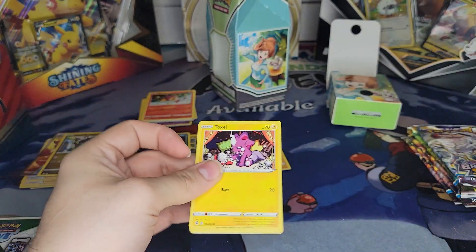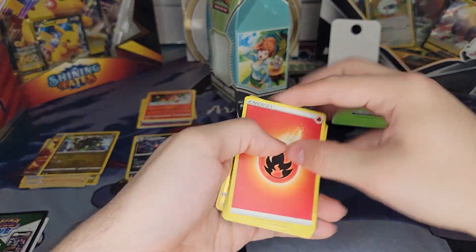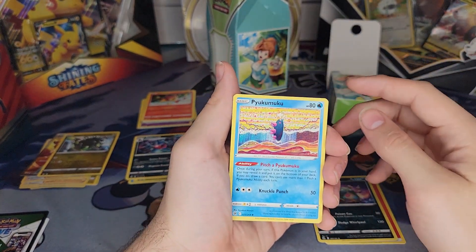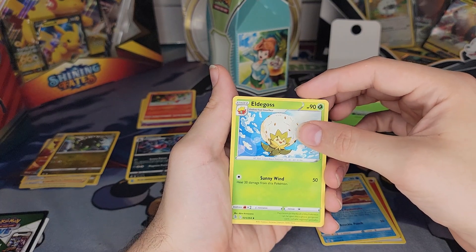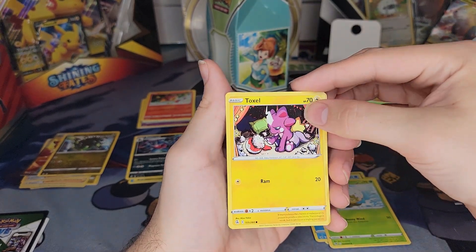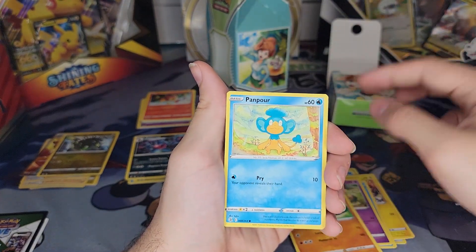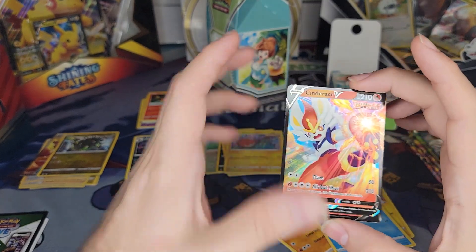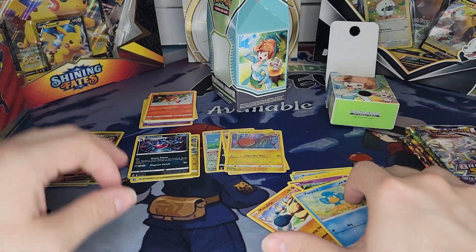Next up, the other Fusion Strike pack — let's see if I can get lucky like last time. We have Fire Energy, Garbodor — I'm not even gonna try to pronounce that next one — Eelektross, Toxel, who honestly looks adorable, Staryu, Mawile, Makuhita, Pumpkaboo, reverse foil Vault Orb, and another Cinderace V! I've already gotten one of these before, but hey, that's awesome. Loving the Vs — my binder has a whole section dedicated to just the Vs.